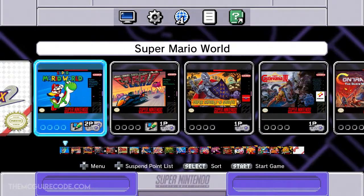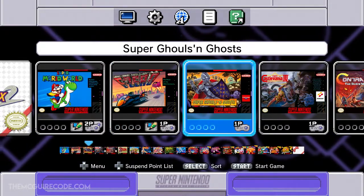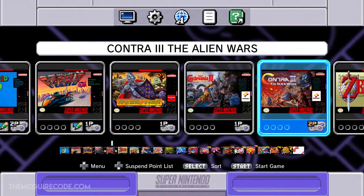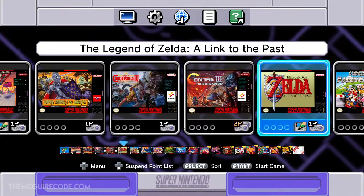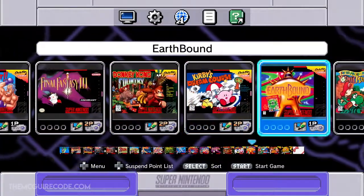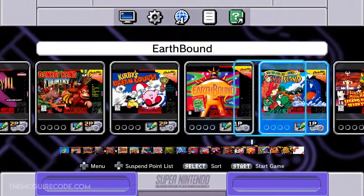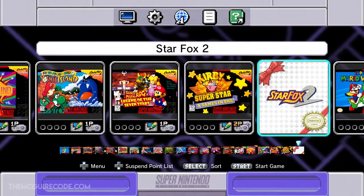Sorting by release date is actually kind of cool because you get an idea of the launch titles. Super Mario World was packed in with the Super Nintendo at launch, which makes perfect sense. F-Zero was also a launch title. Super Ghouls 'n Ghosts and Castlevania 4 were in that launch window, and Contra 3 came a little later. Zelda and Mario Kart came a bit after. Then Star Fox, and Donkey Kong Country was kind of like the revitalization of the Super Nintendo.